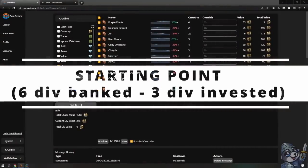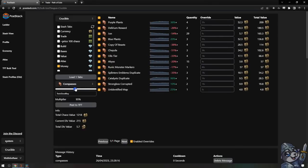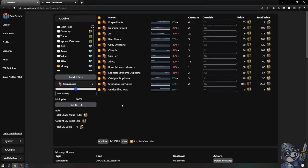Let's make a quick note of our starting point so we can see if we are making profit or loss. I'm using a tool called poestack.com for this. It allows me to organize my compasses nicely, adjust prices automatically, as well as post directly to the TFT Discord, as that's where most of the bulk buyers will come from. As you can see, we have six divine valued right now for all our compasses that we have banked.